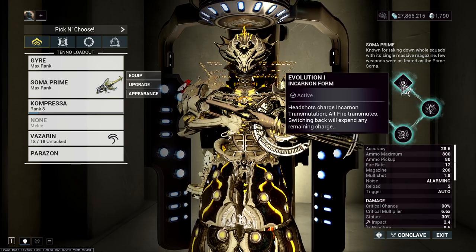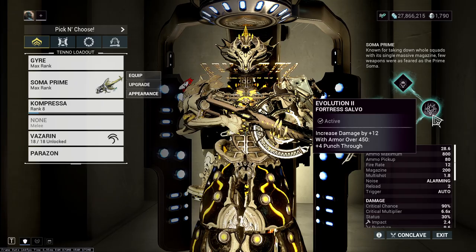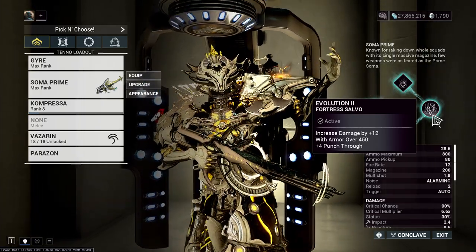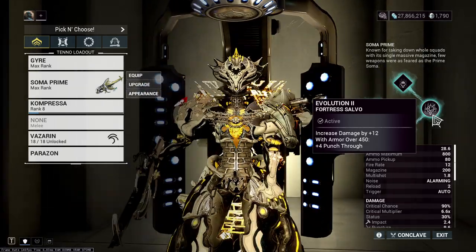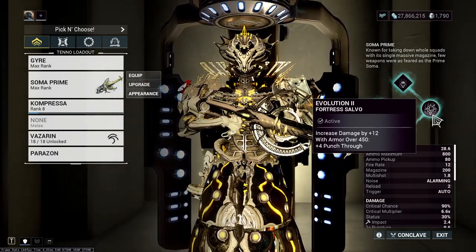Evolution 1 is normal headshots. Evolution 2, I chose to increase damage by 12, and then with armor over 450, you get plus 4 punch through. Now it's not viable on most frames, but depending on what you want, you could definitely make it work.